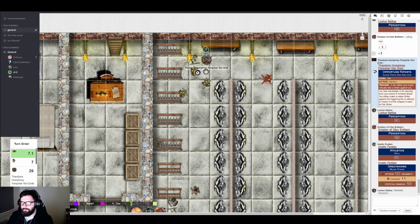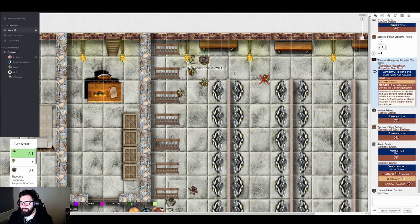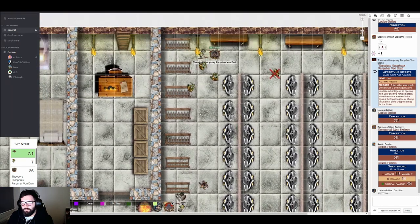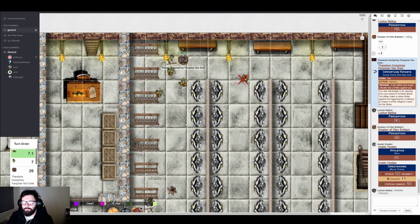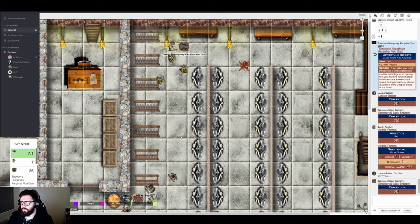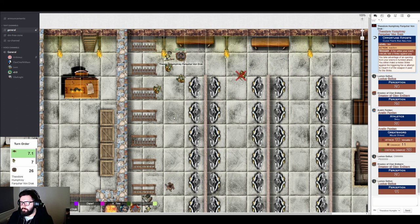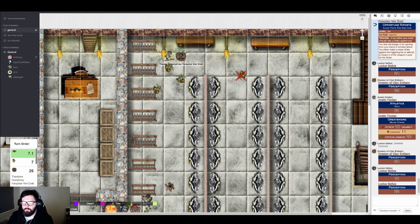The GM notes Theo is not a Warden so doesn't get the free perception check, but the three on the front lines do. One player's rolls keep getting doubled up accidentally — they explain they clicked once and nothing appeared, so tried again. Avalyn gets a roll too.